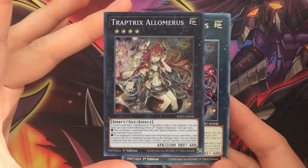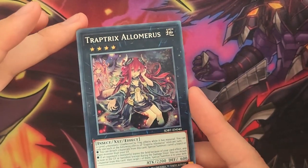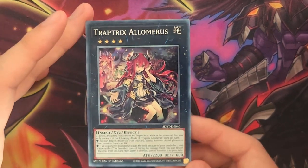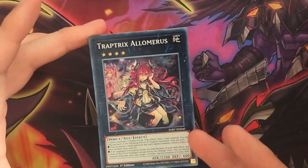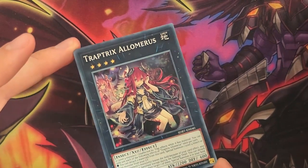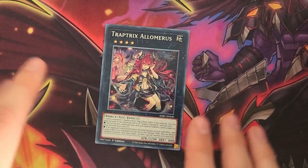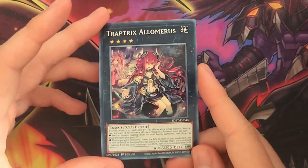Next up, Trap Tricks Allomaris — one of my personal favorites just for her design. Another Rank 4 Xyz of the deck. Allomaris is a decent card with the effect to special summon a Trap Tricks from the graveyard, which is always nice, and it can be one of the materials you detach as long as there is already a Trap Tricks in your graveyard. Her second effect will summon your opponent's monsters to your side of the field if they are destroyed by your card effects. This effect is not always the most useful as you need to have her on the field when you trigger your hole traps, and she's more useful for your second turn just getting out extra materials for finishing. But Allomaris is still a fairly decent card and one that you can get out from time to time.